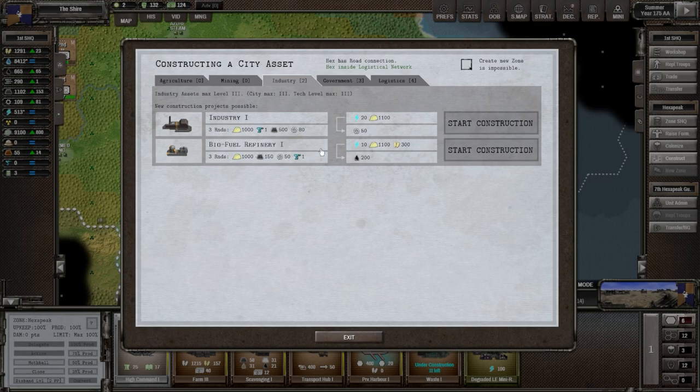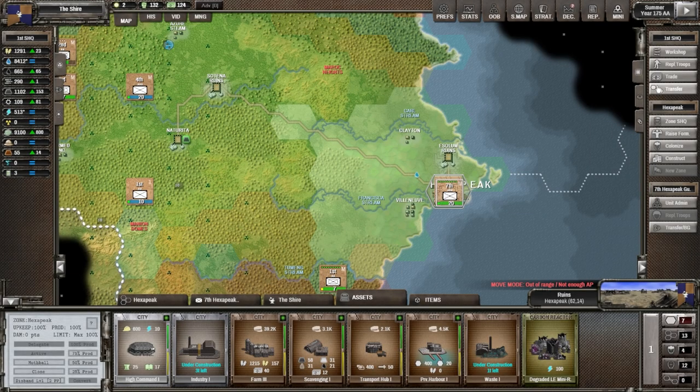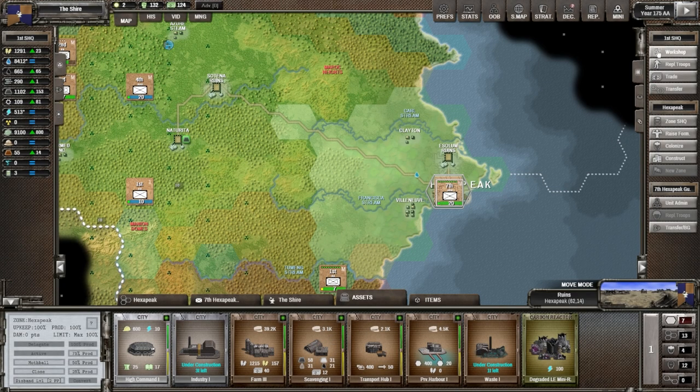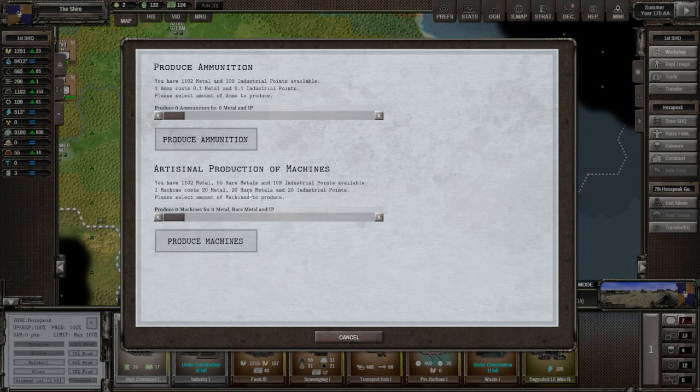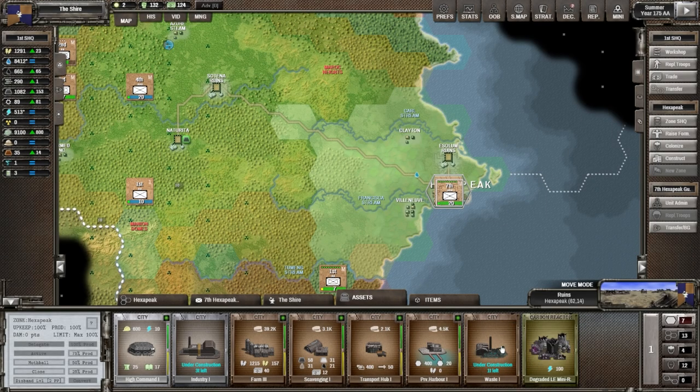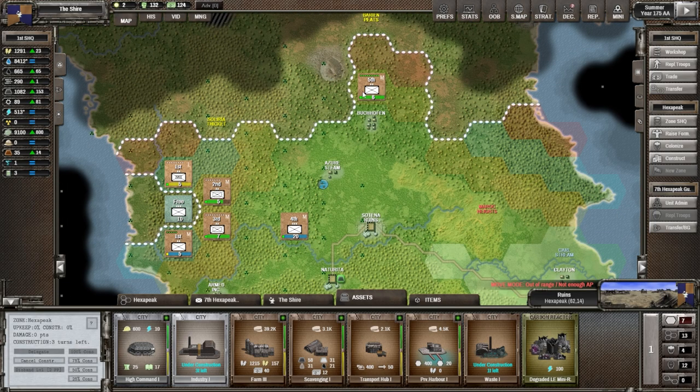We want industrial points, not oil. I'm going to buy — actually no, instead of buying the machine at 85 credits, I'll go to the workshop: 20 metal, 20 rare metals, and 20 industrial points. We have 109, so I'll produce one now and one next turn. There's a private waste disposal they're building — that's cool. This is the industry building I was thinking about. Nothing has been paid yet — we'll see how that goes next turn.